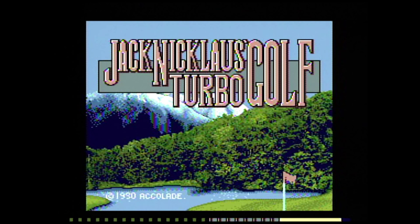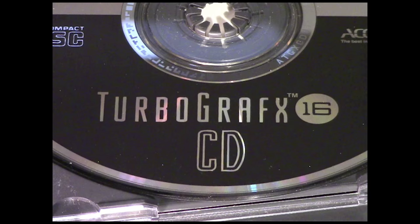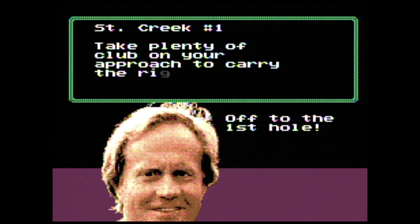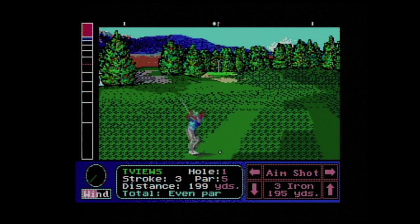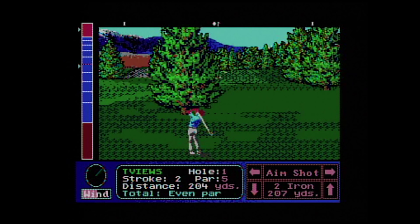Audio-wise there really is no music to speak of on the chip version except during the opening and options screens. On the CD-ROM you can choose three tracks during play, and they're not bad. The CD also has an opening sequence and Jack's tips are read aloud versus appearing as plain text on the TurboChip. The sound effects are very simple on both editions, although for some reason hitting the trees is satisfying.